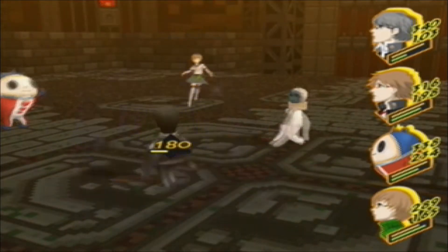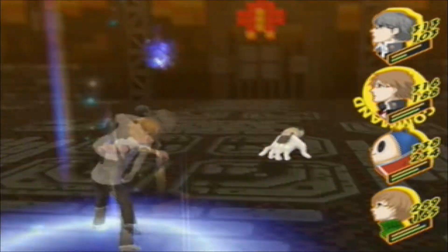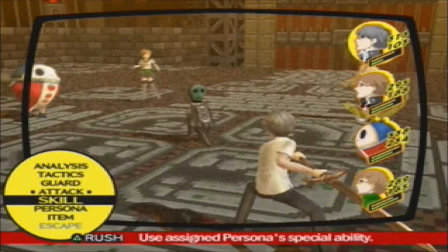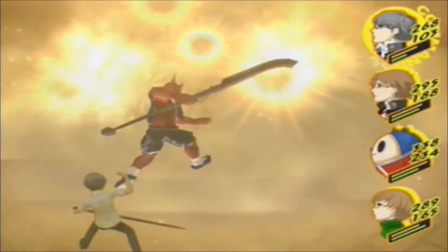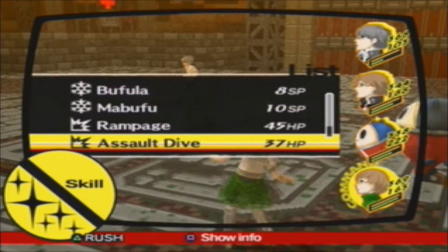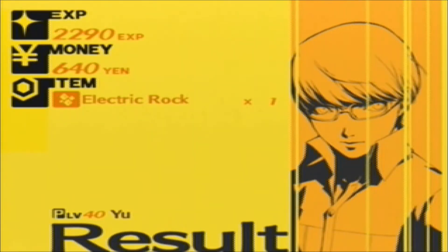I'm hoping for a critical so we can end this. I'm trying to power charge into an Atom Smasher or Rampage so I can end this fight really, really early. This fight is not even hard if you've beaten Kill Hand before in Kanji's dungeon. He's going to summon another one, but if you defeat him first, he's not going to get that chance. Chie, it's all on you — finish it. And he's done. Not bad.